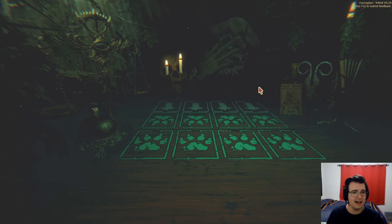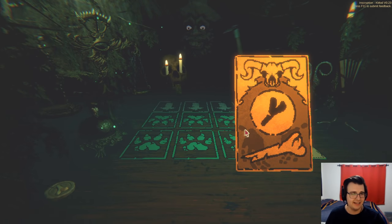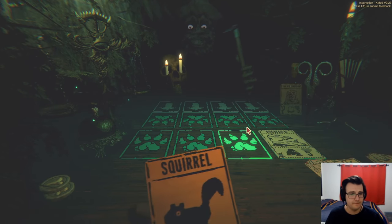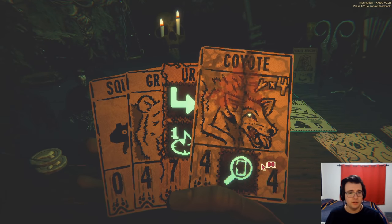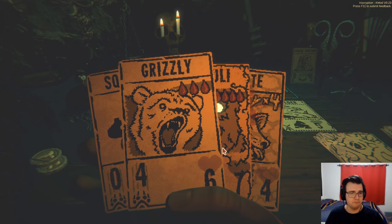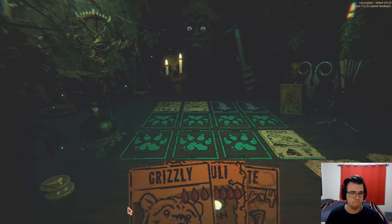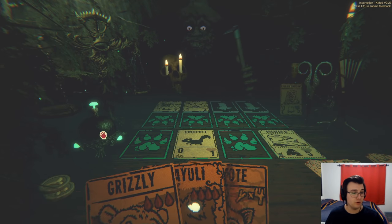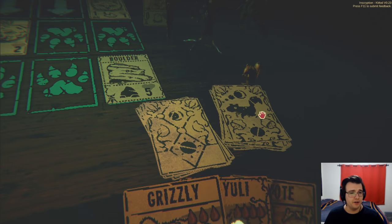Prospector — I should be good against him. I have enough sustain to make it work, but if I lose the cat then it is lights out. Coyote kind of makes sense because what I could just do is block his stuff with squirrels and then get down the coyote, draw the cat and then win. Should be good. One more turn of this.